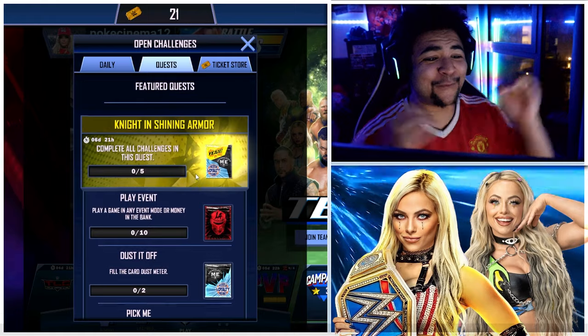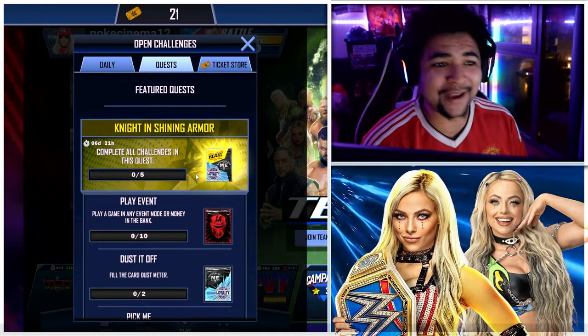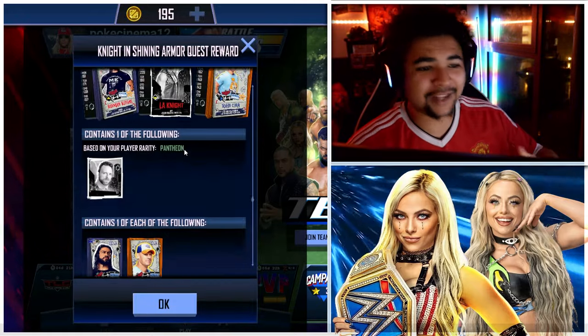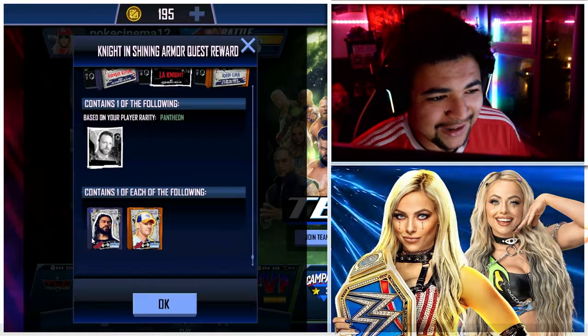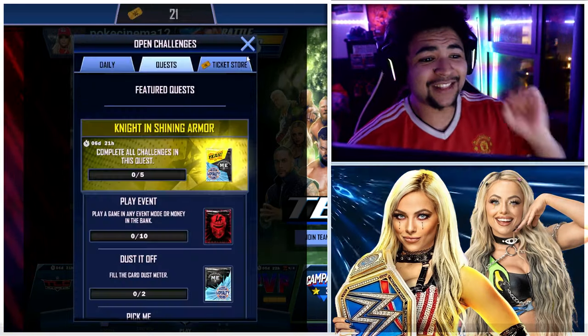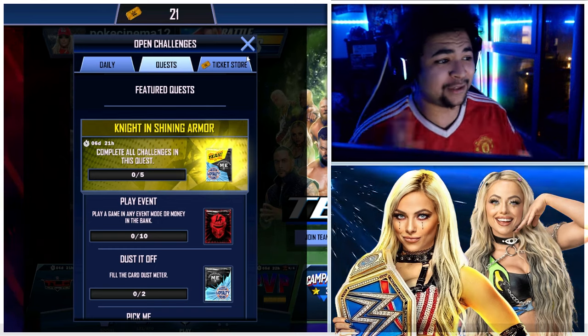I really enjoy doing this. I'm gonna be doing these on both my accounts. And then obviously when you complete the whole thing, no matter what tier you're in, you get a Noir tier L.A. Knight, you get Detention Roman Reigns and Detention John Cena, which I think is perfect.